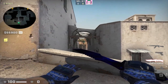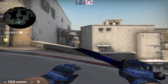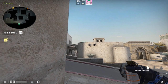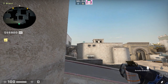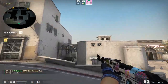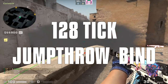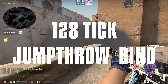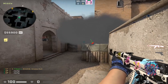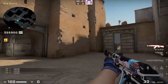Now let's get into what you guys came here for — the utility of Dust 2, the ultimate guide. Starting off from T spawn, first up is the Xbox smoke. Back yourself into this corner, find this corner of the building, place your crosshair just above it, and this is a jump throw smoke from spawn. This smokes Xbox pretty quickly off spawn and covers exactly what it's supposed to do: block the mid player.